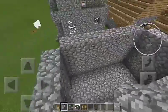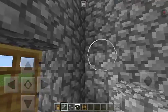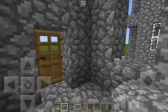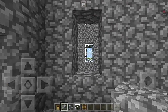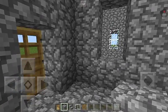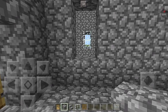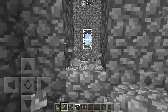Let's make the window right where the door is — go to the top block and destroy it so it looks like this. On the second wall, skip a block, go to these blocks right here, go one block above the door, and put one above it.